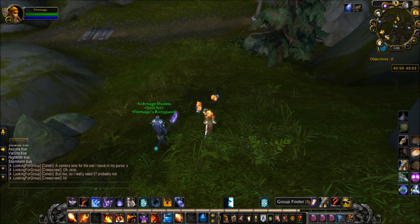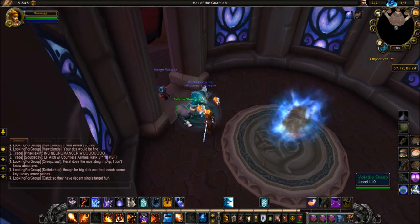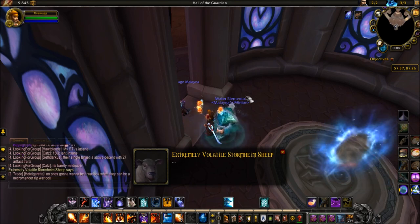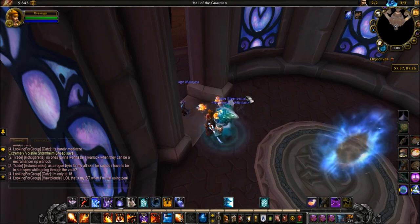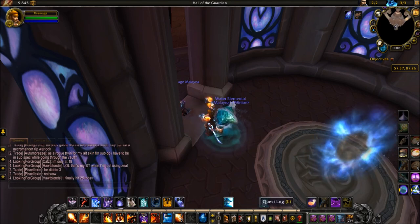After this, you move on to the next part, which is completely out of your ability to control, so just pray. For this step, it can take a very long time. There's a rare chance every day when you teleport to your class order hall that the volatile sheep will spawn. You click on him, and then the extremely volatile Stormheim sheep gets upset — and then you can go make him explode. So we're going to head to him in Stormheim.